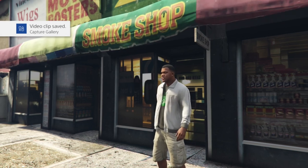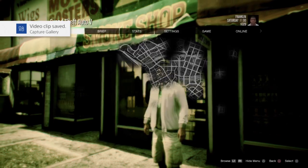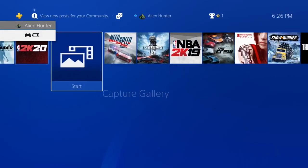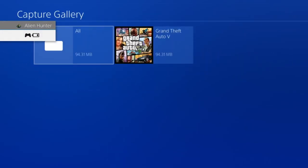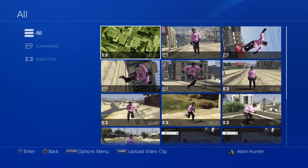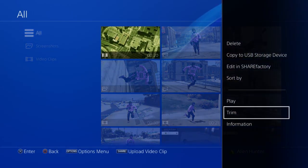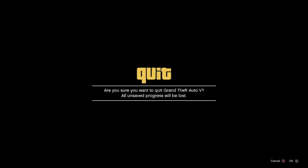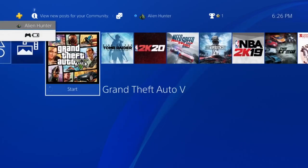Once we're in story mode we want to go into options, go to online, and hover over invite only session — but we don't want to actually select it yet. We want to go into our PlayStation menu, go into our capture gallery, and go to trim a clip. We're going to hover over trim clip and then double-tap our PlayStation button.